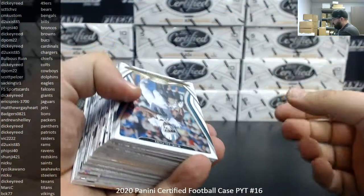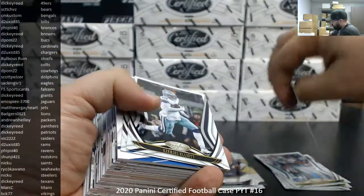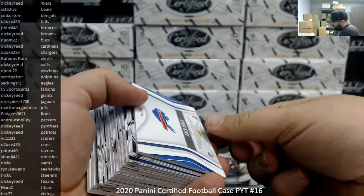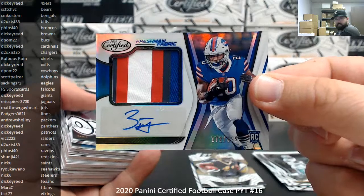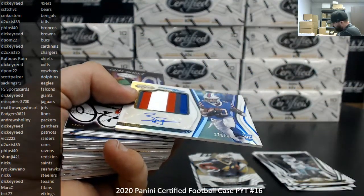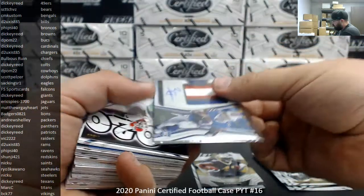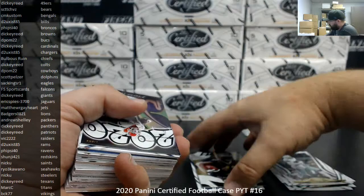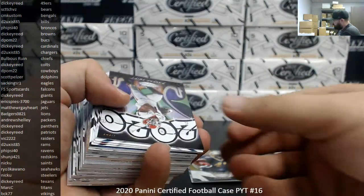All right guys, here we go — box one. Carry on Johnson to 450. Zach Moss, your first RPA — it's not one. Number to 499, the Buffalo Bills going to D2 Exist 85. With the regular RPAs, they're a slightly smaller stock than the color counterparts, so if I see a regular one I know right away from the thickness of the card.